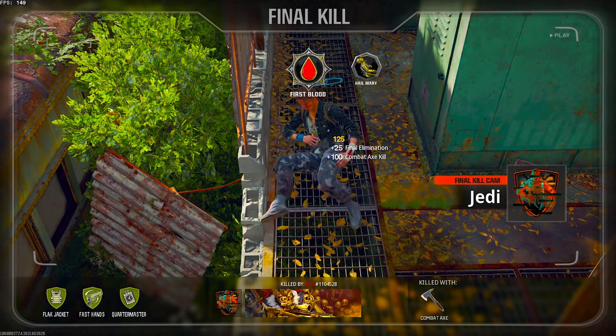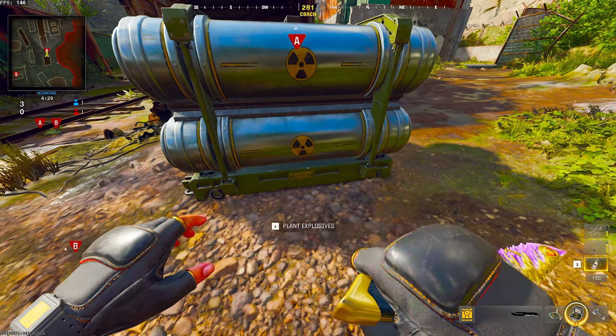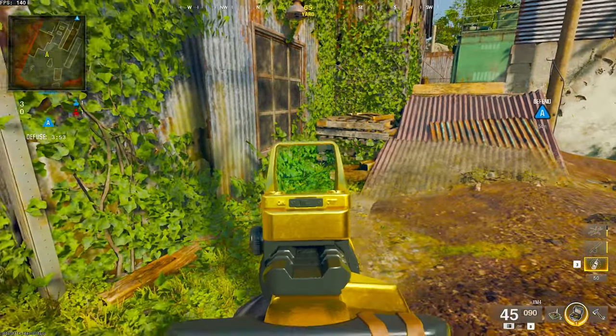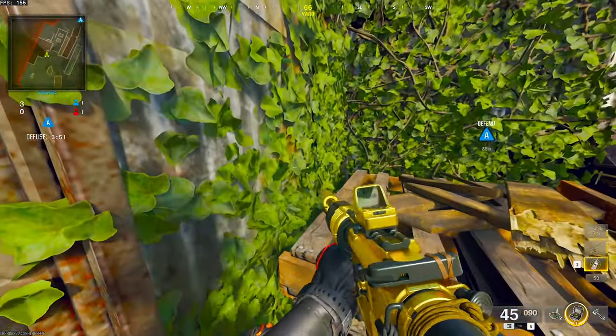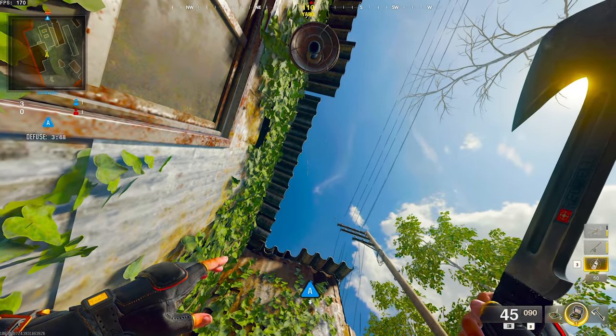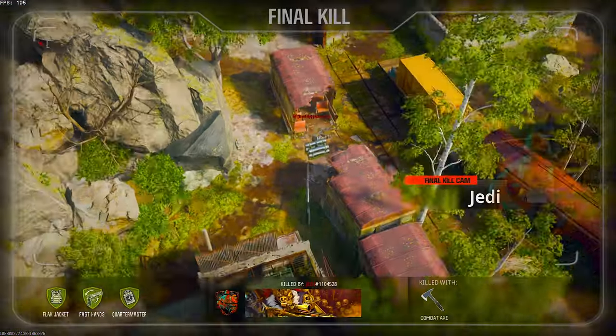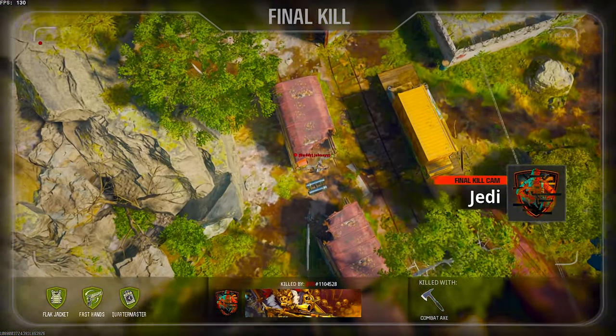You can even get away with aiming a little bit lower as well. Moving over to the SnD spots, we're going to start off here on A. You're going to plant where I did, then come back to your spawn and wedge yourself into this corner. Aim straight up and have your compass read 111. When you know somebody's diffusing, just go ahead and throw that combat axe and it should take him off the bomb.